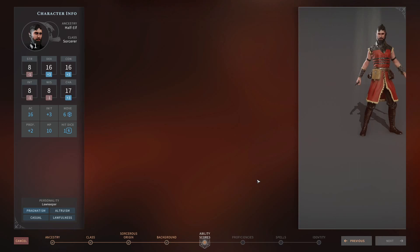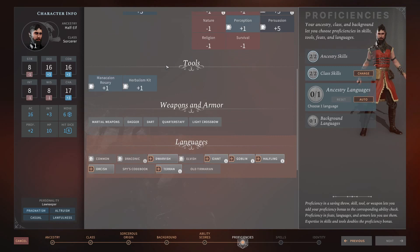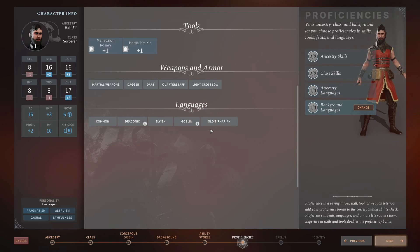For skills, get all four Charisma-based skills if possible, and then consider Stealth if you can. Arcana is a good pick if you're the only magic user. Note: Draconic language is confirmed not used in the Crown of the Magister main campaign — it's valid for roleplaying purposes only — so it won't benefit you mechanically right now, though hopefully that changes in future updates.